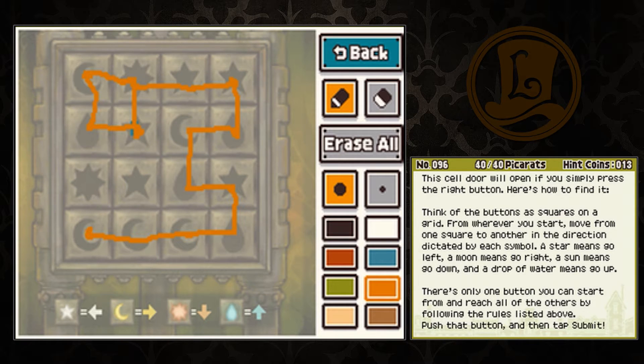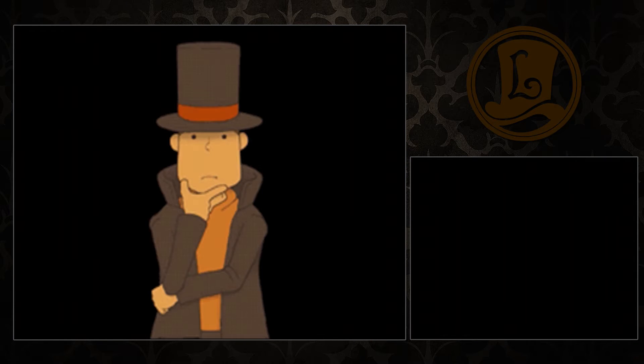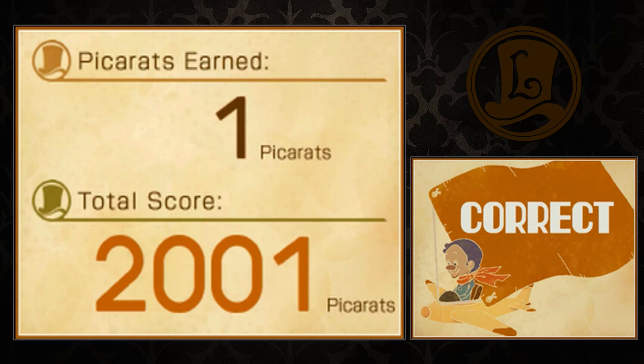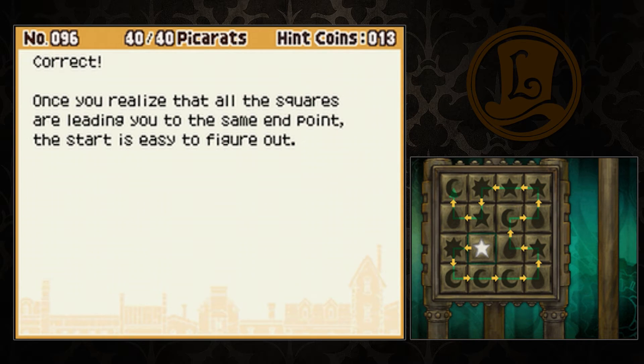That takes us... we need to go down. So that's right here. This is the square we want to start at. Right, stars left. Let's see if I've got this right. Well, that's settled. Once you realize that all the squares are leading you to the same endpoint, the star is easy to figure out. Oh my god, did I just solve a puzzle accidentally again?